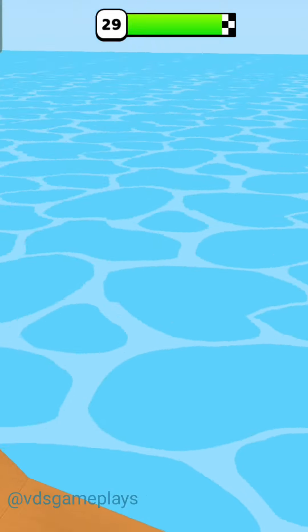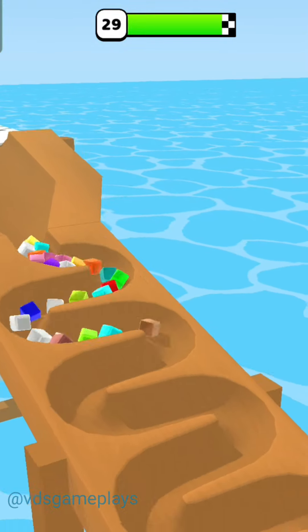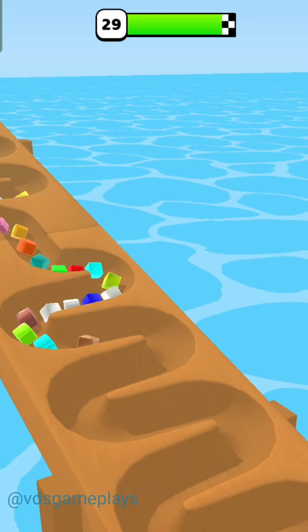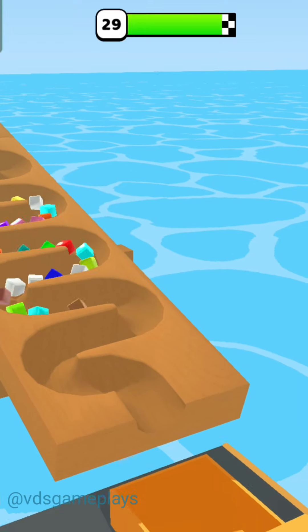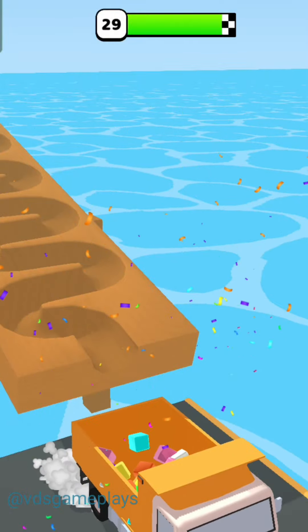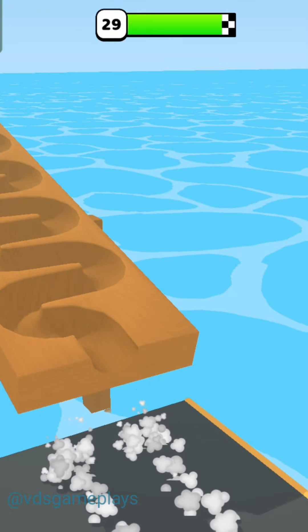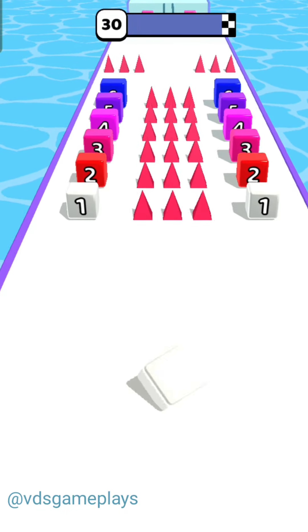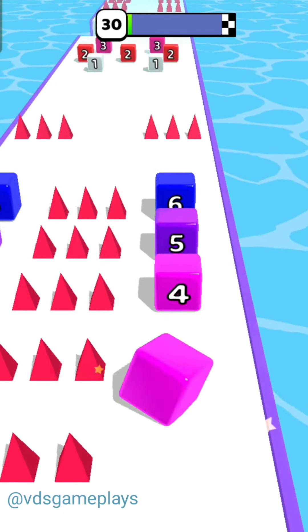All 24 marbles are going down and this level is completed — level number 29 is completed. Now level number 30 and there are marbles on both sides, so we choose the right side.